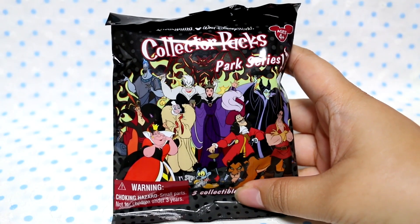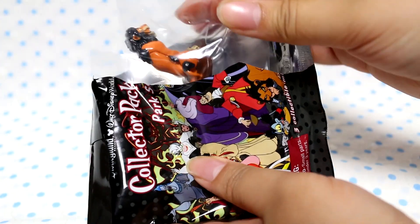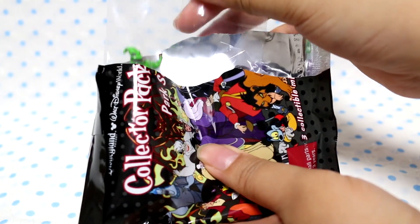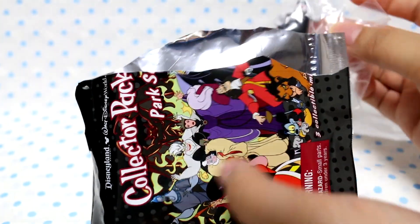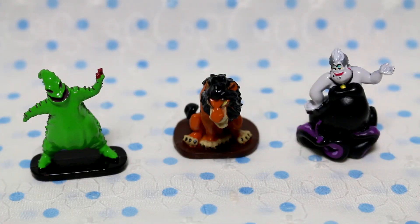One more to open — let's see who I get. First one — ooh, Scar! Let's pull these all out. Another Oogie Boogie, and finally another Ursula. So it's not the same three in each blind bag — that's interesting. Here are the three that I got in the final blind bag: another Oogie Boogie, Scar, and another Ursula.